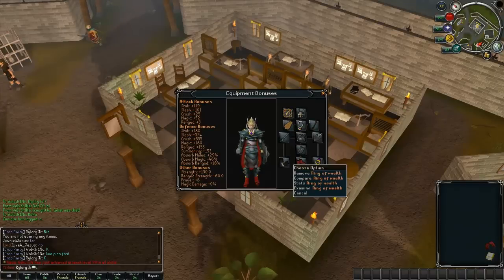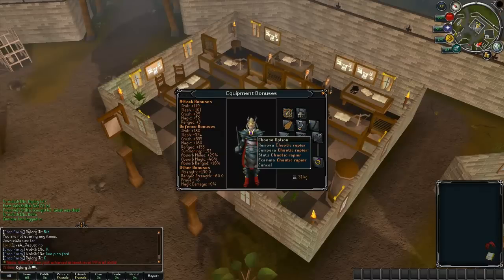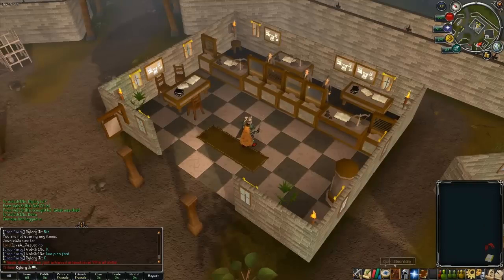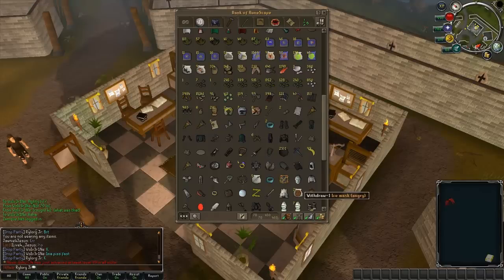Dragon boots, ring of wealth — some people change that out considering they don't think it helps, but I always use one. Overall my defense is pretty high. A chaotic rapier because Zami is very weak to stab. And then for a spec weapon, you use dragon claws.